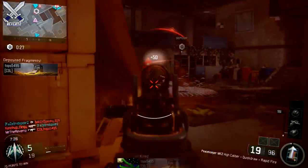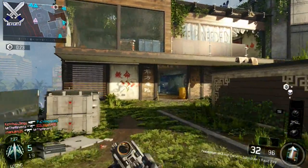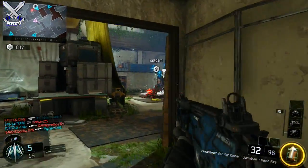These prototype weapons can only be obtained by ranking up your team through the mission team. That's the only way you can get these guns — you can't get them through supply drops. There's no other possible way to get these prototype weapons.